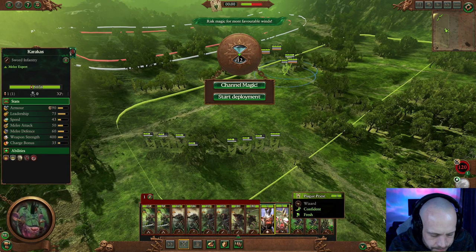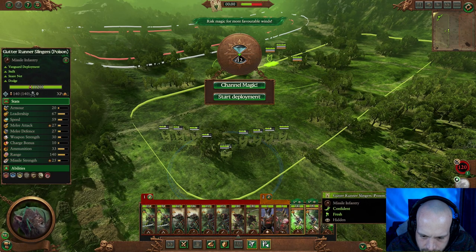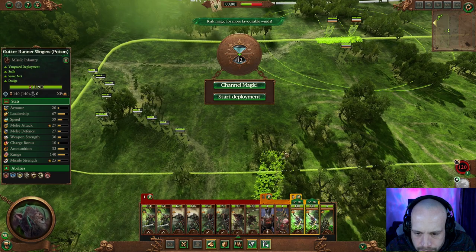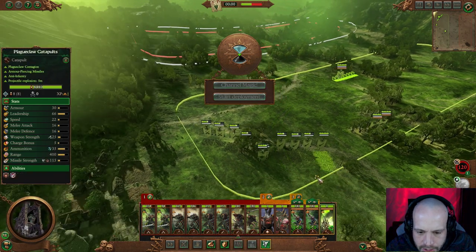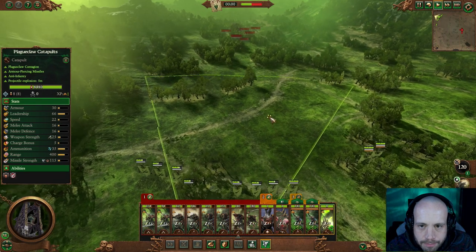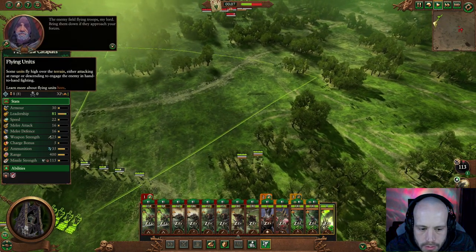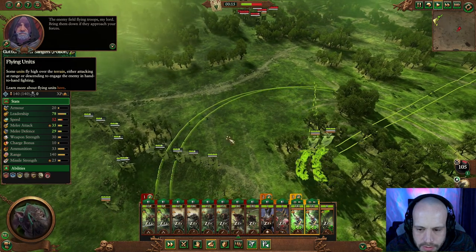Sticking those in there. These are hidden units — kind of handy. We're going to stick them in the trees for the moment. We do have a Plagueclaw Catapult unit. We can try — you guys, get going.